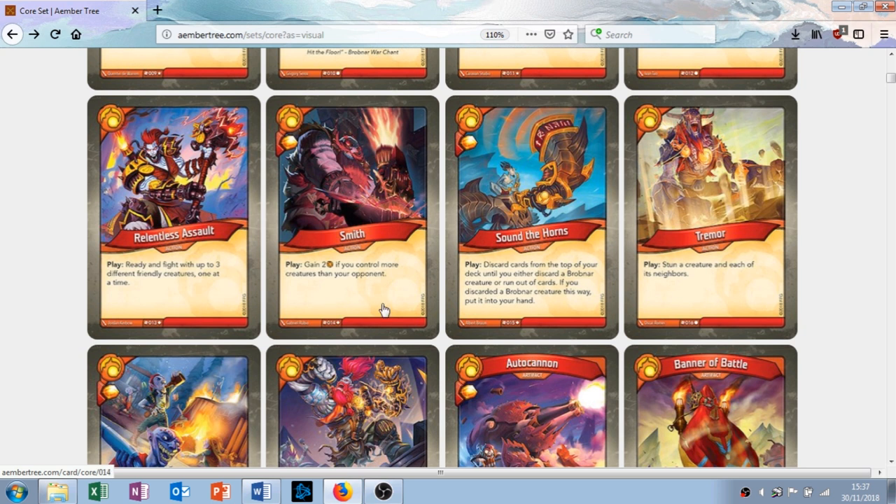Smith is an action with the play ability: gain 2 amber if you control more creatures than your opponent, and you get an amber for playing it. It's okay — you get an amber definite, you might get 3. It's not exciting but it's quite a good card. Potentially 3 amber just for playing it is nice, and you're going to be playing creatures anyway because you're a Brobnar deck. I like that card.